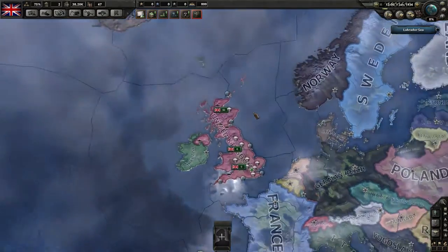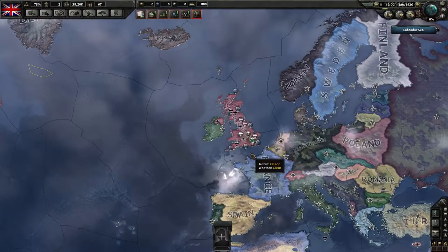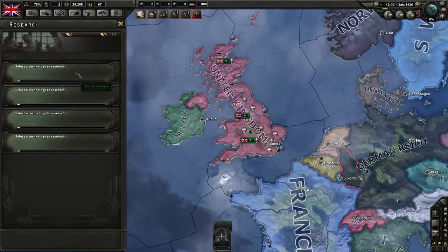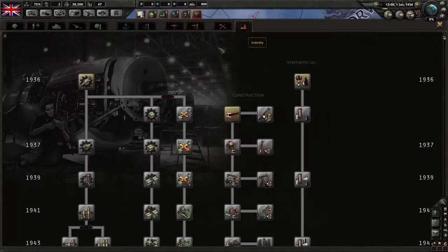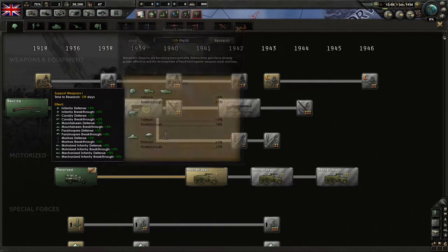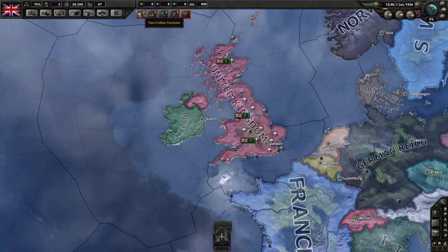We'll just need to destroy everyone in the world, so we sure want to be fascist for that. Let's start with setting up some research. We have four free slots. Let's go for mechanical computing, basic machine tools, construction, and the last one will grab support weapons for 1918, just to increase the power of our troops.